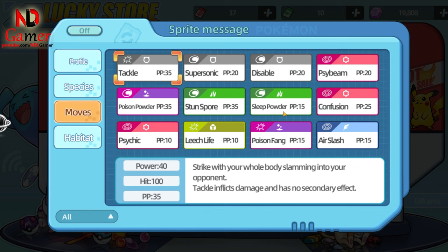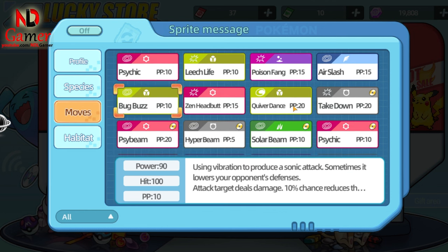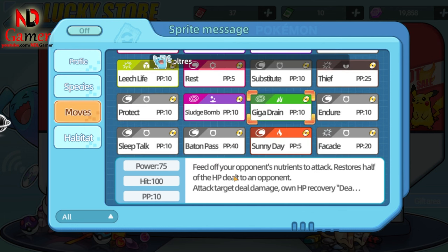It doesn't need to be shiny because it already has high speed. Choose these four skills, and if you have the chance to buy a disc, definitely get Giga Drain, as it's very effective for draining the enemy's HP. This Pokémon can be used long-term, and it's easy to upgrade because it's an SR Pokémon.